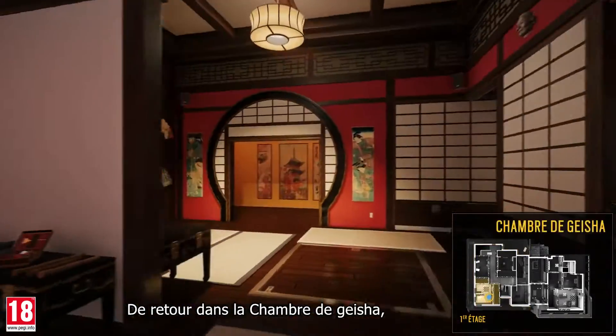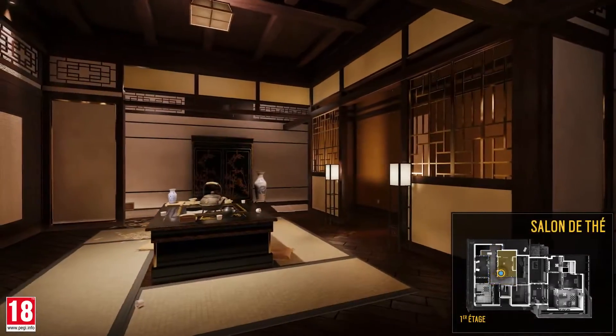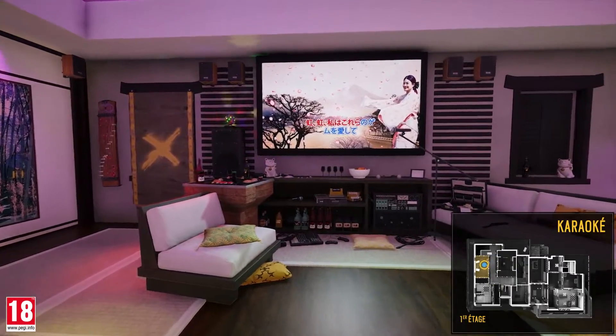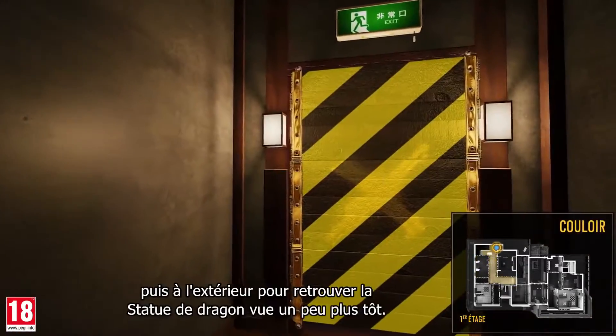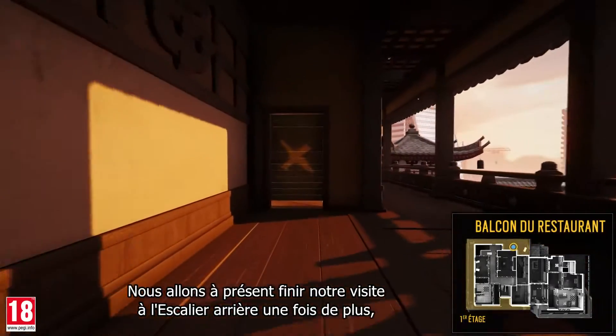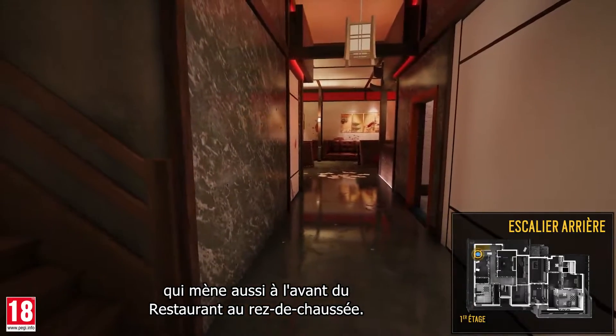Going back inside the geisha room, we move into the hallway and enter the tea room and then the karaoke. Let's go back out into the hallway, then outside to see the dragon statue we saw earlier. Now we'll finish our tour here at the back stairs again, which also lead to the front of the restaurant on the first floor.